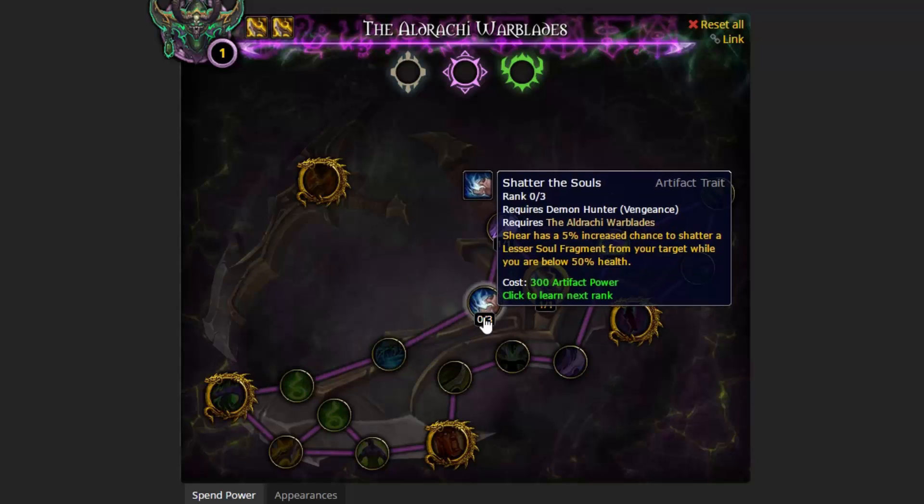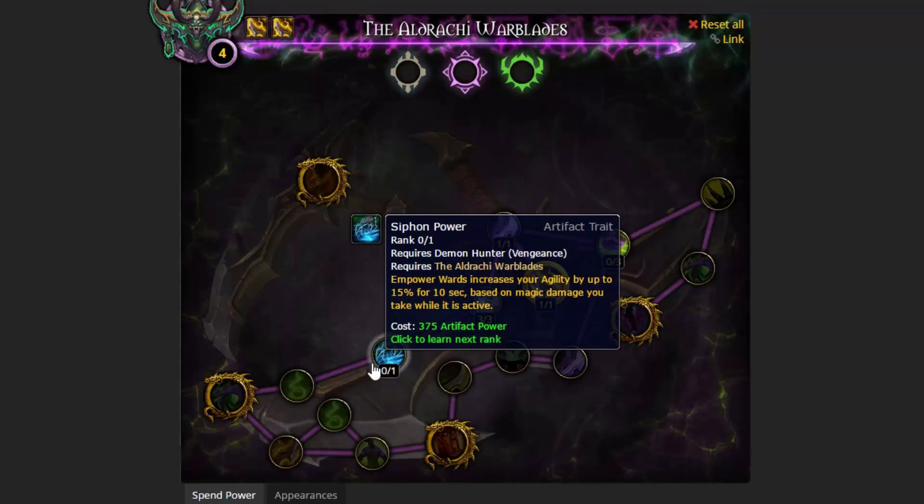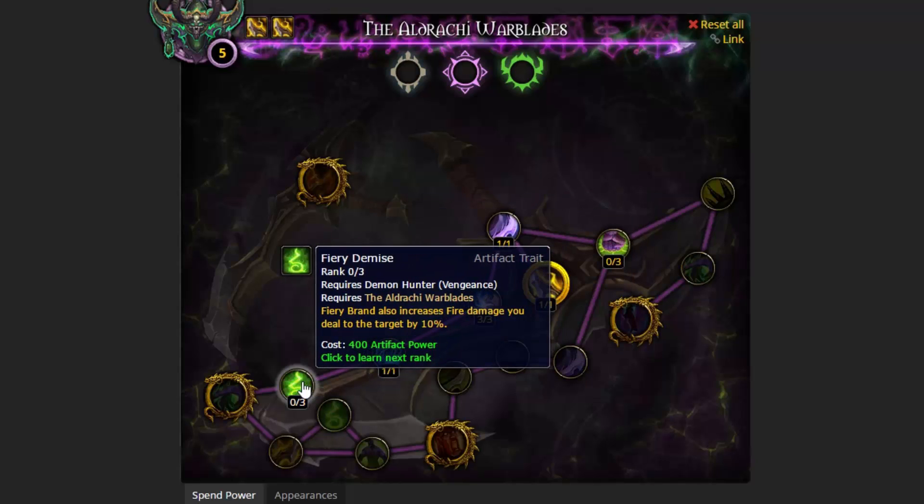So that's what we're going to do right away: Shatter the Souls, then Siphon Power, taking Fiery Demise, and then unlocking Fueled by Pain.